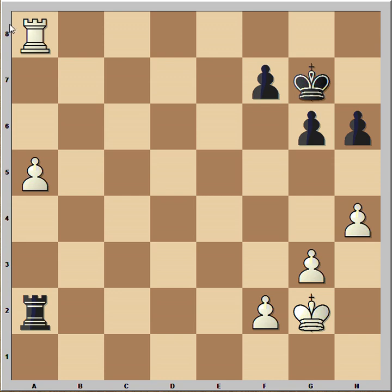Theory says that if the attacking rook is in front of the pawn and the defending rook is behind the pawn, the game will be a draw, but the defender's king must be active.